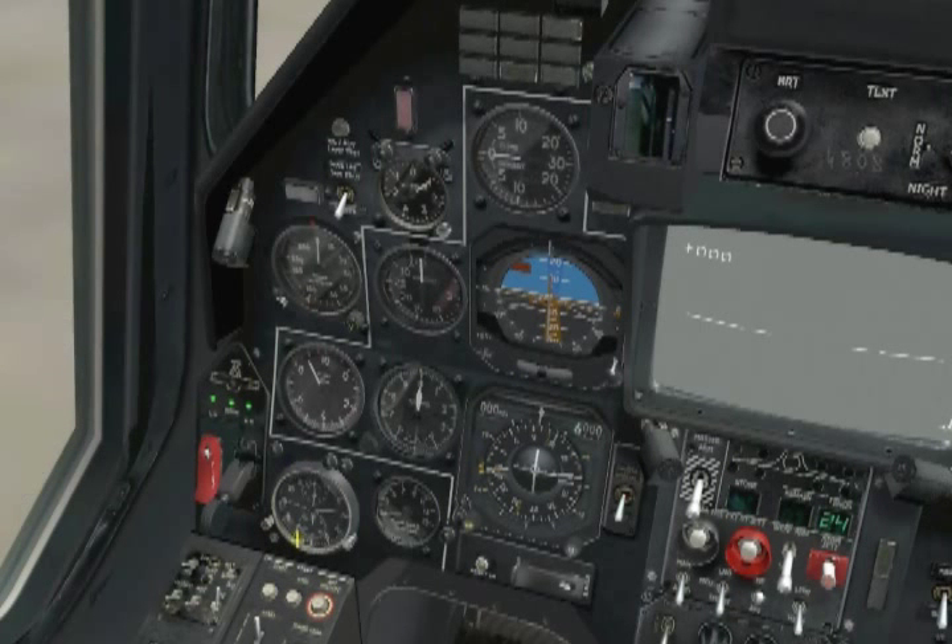Moving up, we stop at the radar altimeter and perform its test by holding down the test button. A successful test is when the altimeter indicates 15 meters, so that's good. Then set its alerter to an appropriate altitude, which will be 20 meters today.